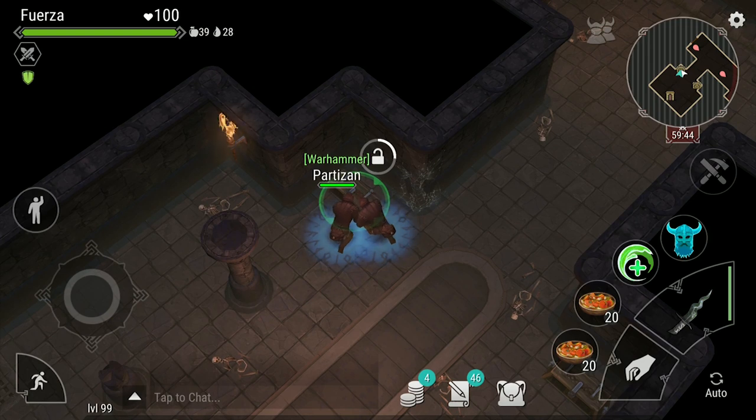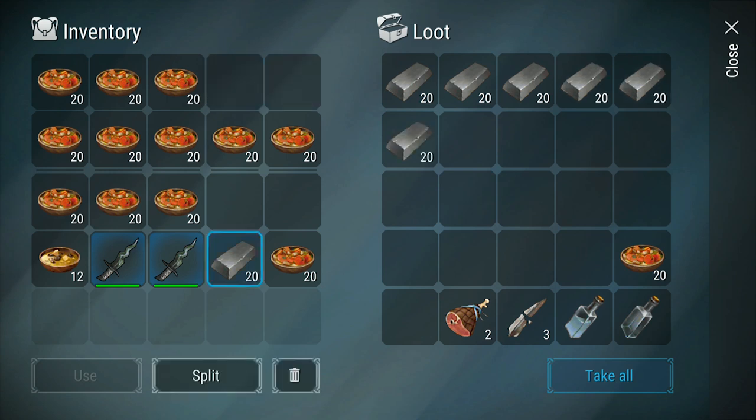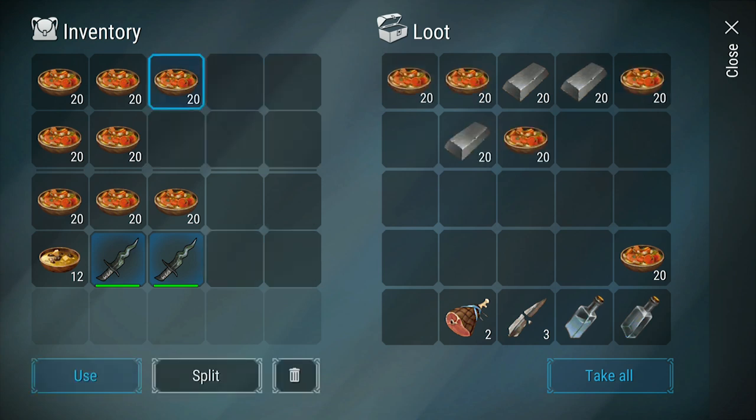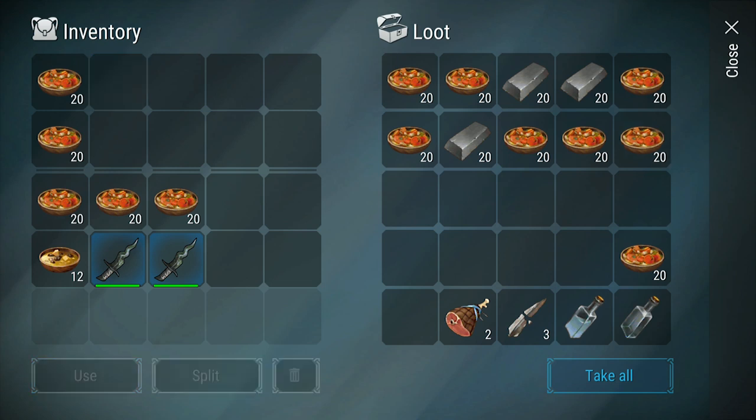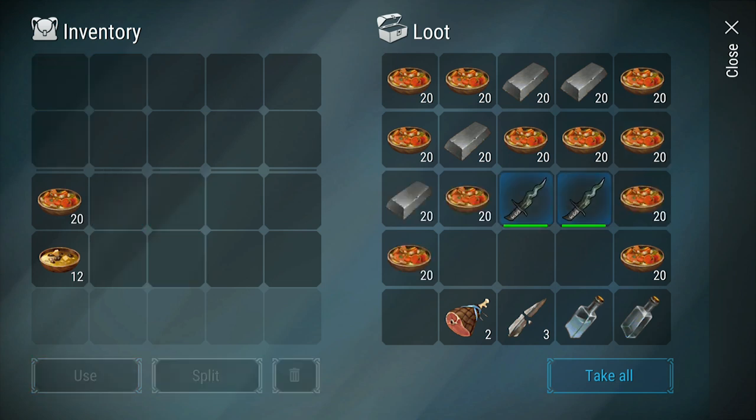So once your team has farmed these resources, go to Odin's and put everything in the first chest. Putting items in this chest is especially important if you have extra weapons so that just in case you die they don't lose their durability, but it's still smart to put them in regardless so that everything you need for the challenge is in the same spot.